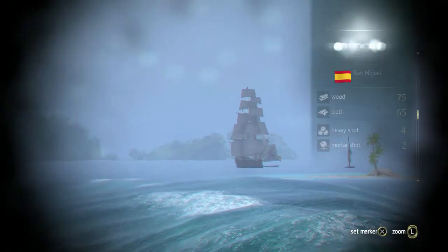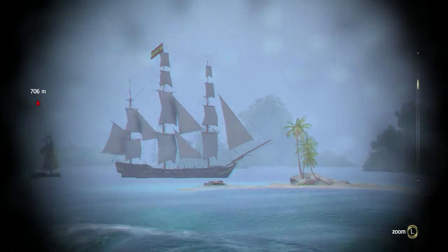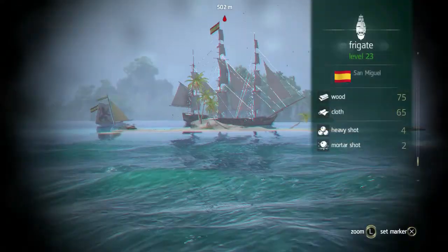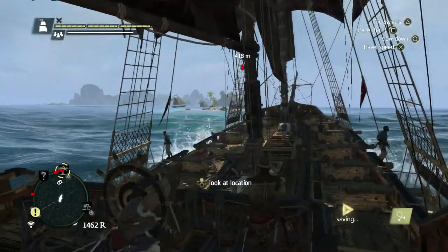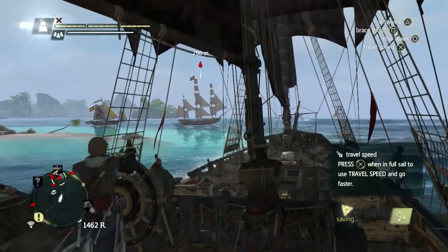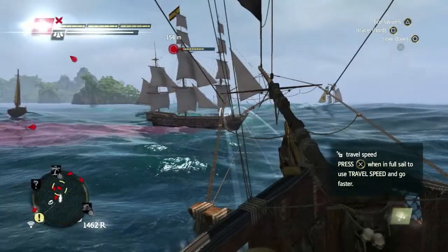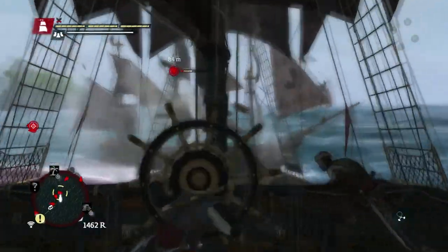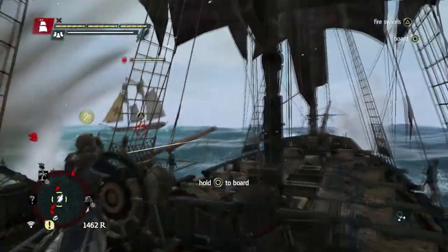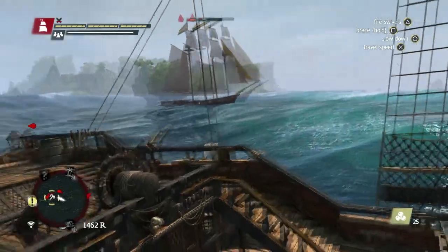I'm trying to spot what that frigate is carrying. Unfortunately I'm not able to lock onto it. I lock onto one of the gunboats near it, so I'm trying to move a little bit closer. And there we go — I can finally see it. It's a Spanish frigate. I can see that it's carrying wood and I think that was cloth. I open up with my mortar shot — I do that a lot, it just does so much damage, you can't not use it. Again I try to anticipate where he's going to be turning, and I brace and ram him.